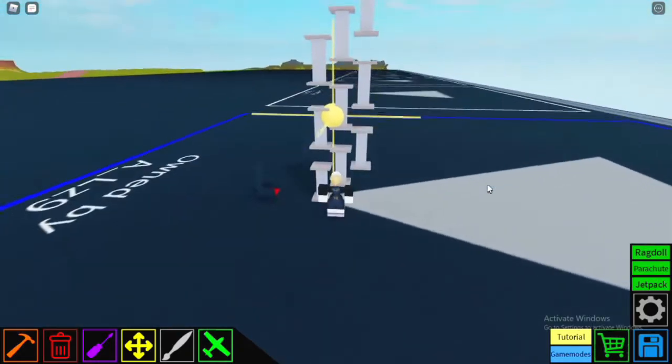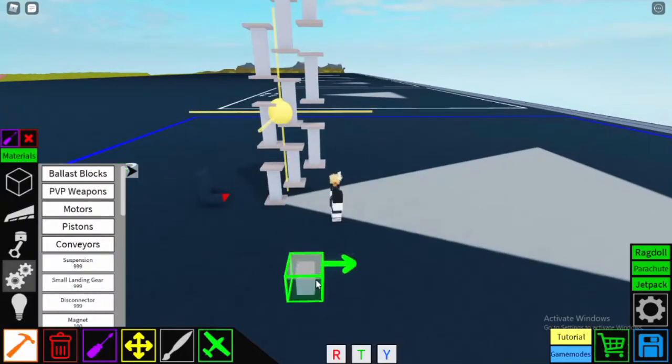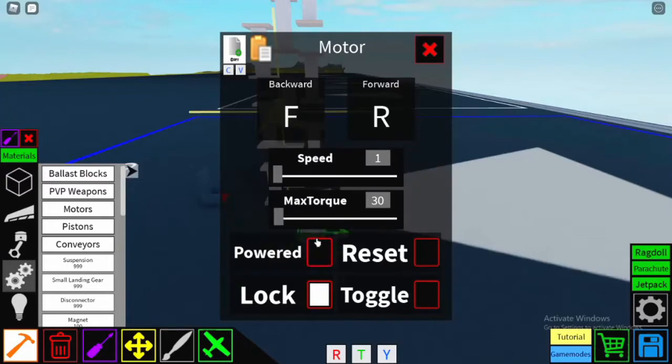First, what you want to do is just go ahead and recreate what I have behind me, but make sure that when you're selecting your motors, you click on this purple screwdriver — these are your settings. The keybinds do not matter, the speed, the torque, none of that matters if it is a locked motor.